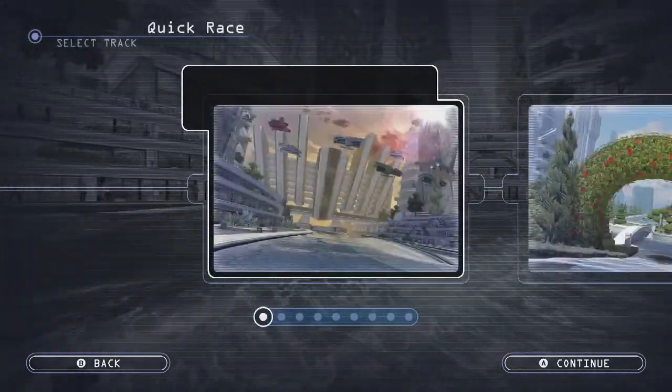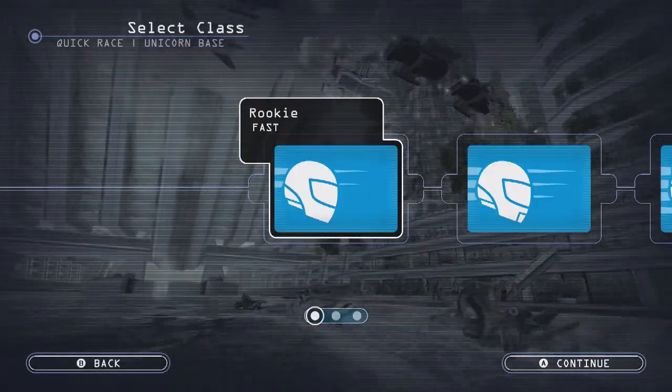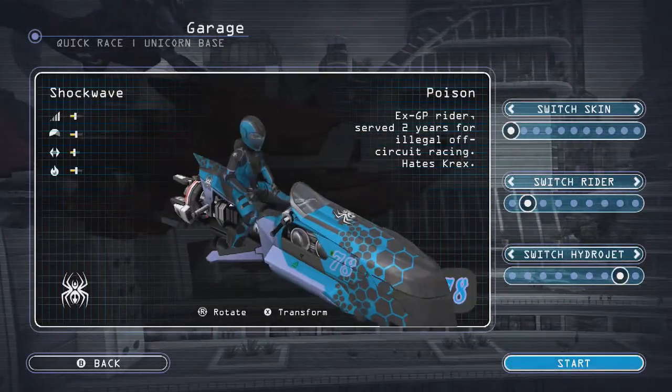Go to Quick Race, in the Unicorn Base. This is the Spymaster achievement. Make sure it's on Rookie - no need to overexert yourself.